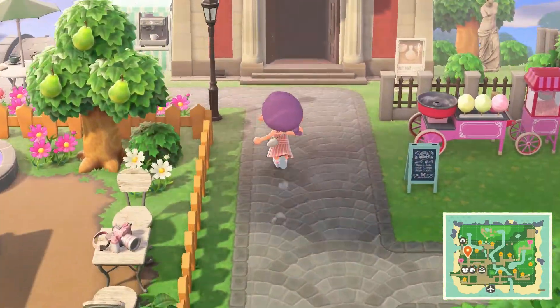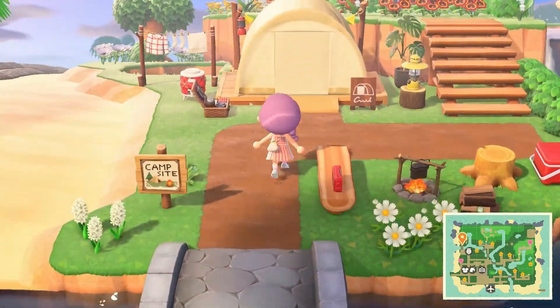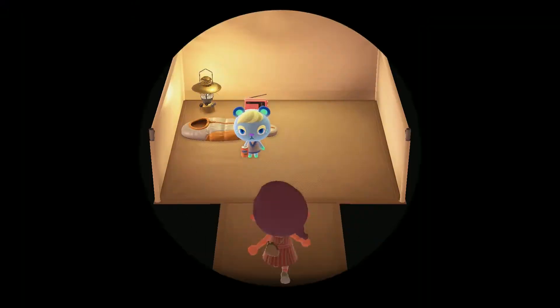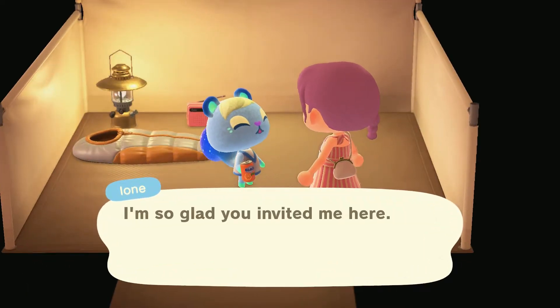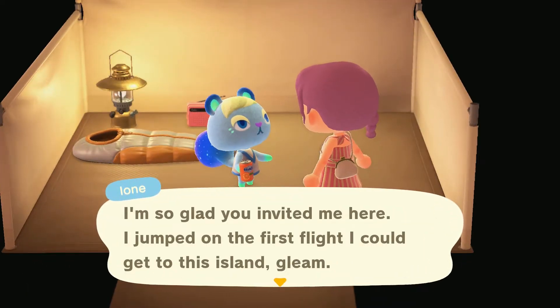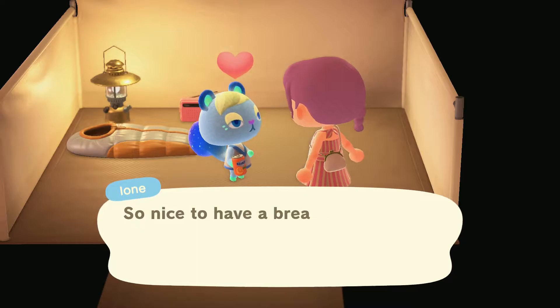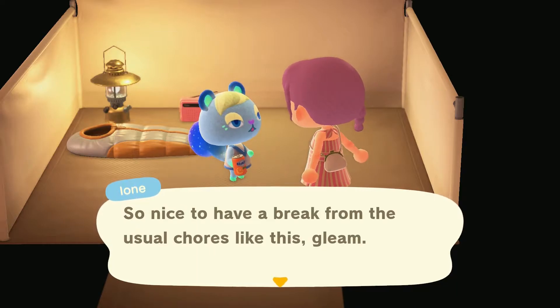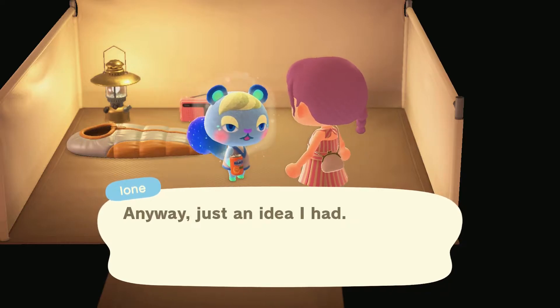I have waited for this moment for so long. Yes, there is the tent and there she is! I'm so glad you invited me here. Look at her tail — the Nintendo design team did well. She wants a log bench.